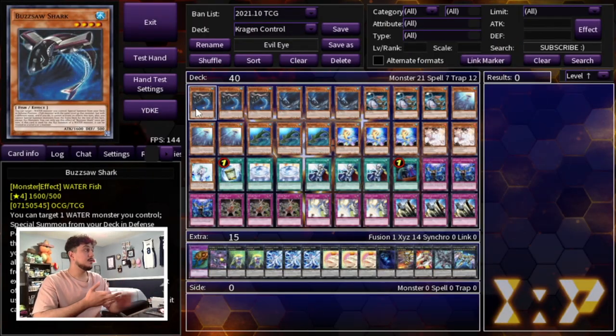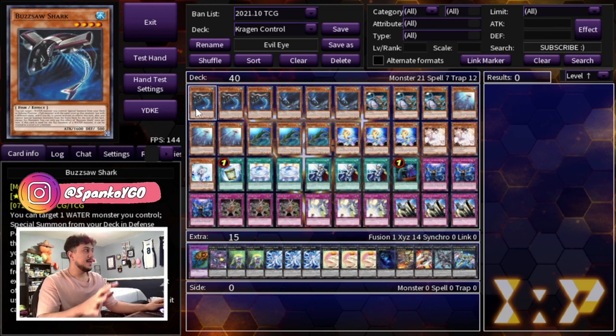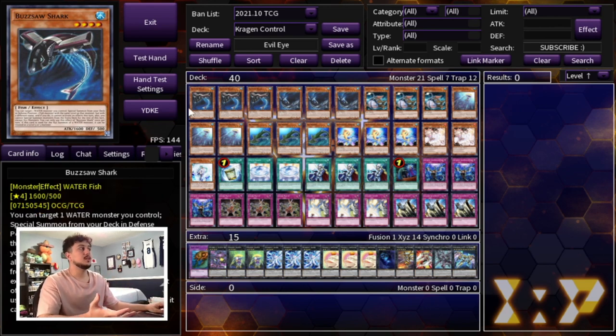To get things started off, I do want to say that I play my build a little bit differently than a lot of people like to play their builds. It's really important because I've played this deck a lot and I've played against this deck a lot and I've seen them fold to like one or two cards, and I never want that to happen. I want this to be as competitively viable as possible. So for the monsters themselves, this is pretty standard because you are playing triple Buzzsaw Shark — of course your best starter.